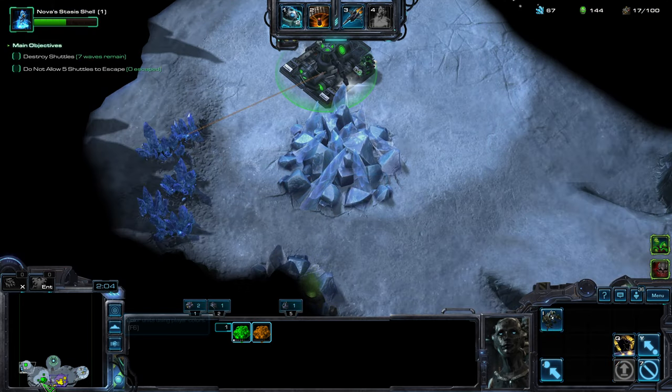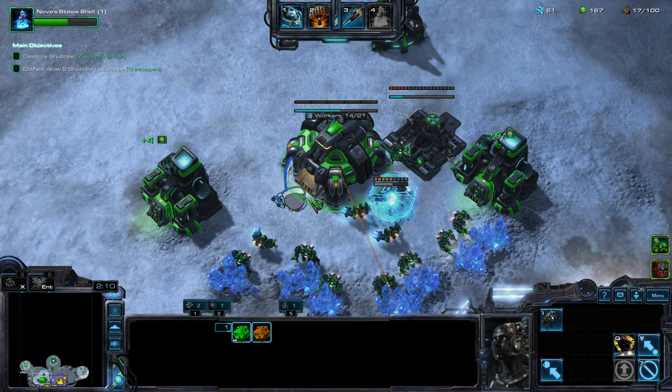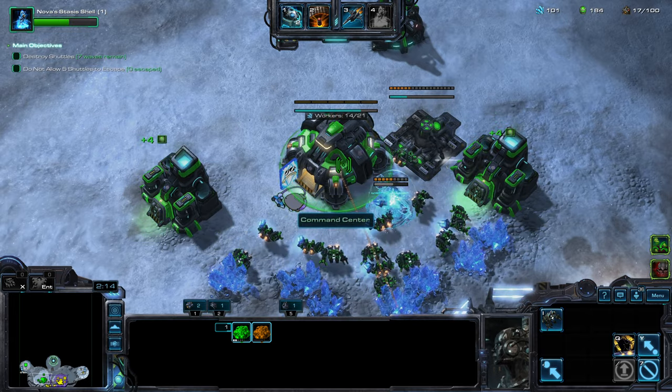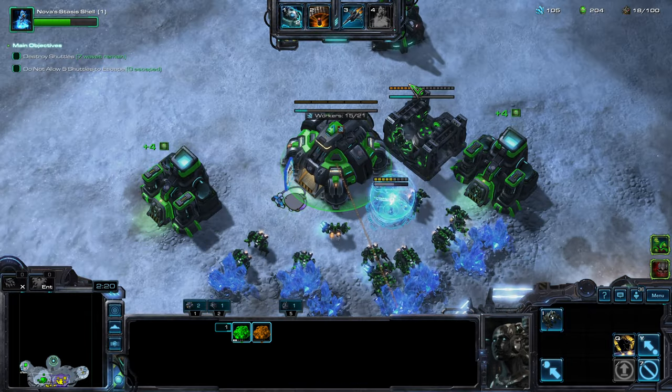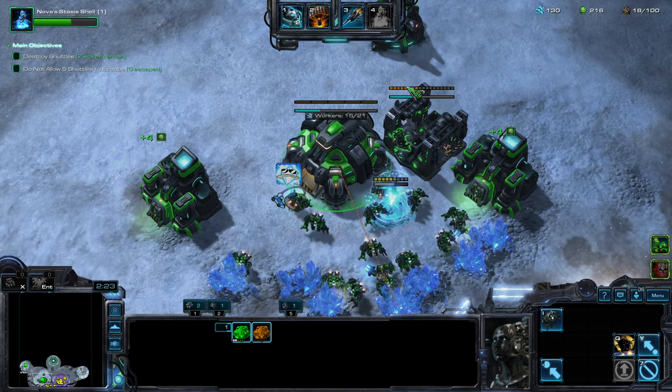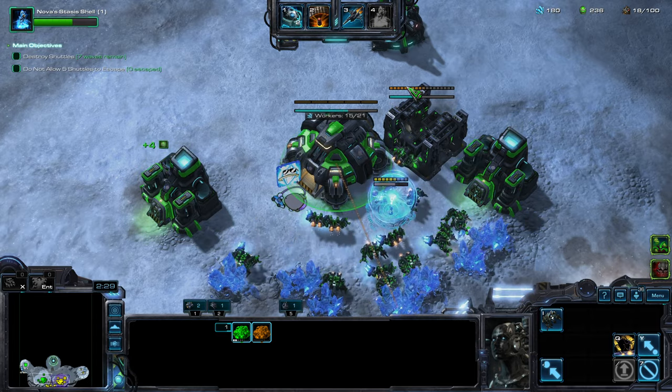I'll probably go for Liberators and Goliaths, and I'll have them follow Nova around. It's always going to be the leader, basically — everyone will follow Nova. And whatever Nova is doing, the forces will just emulate it.